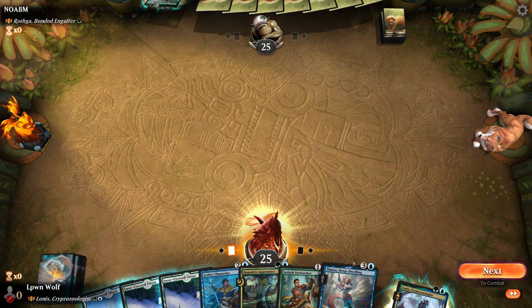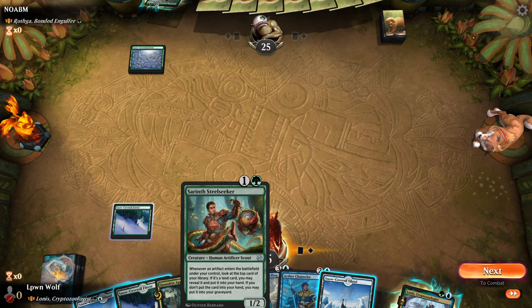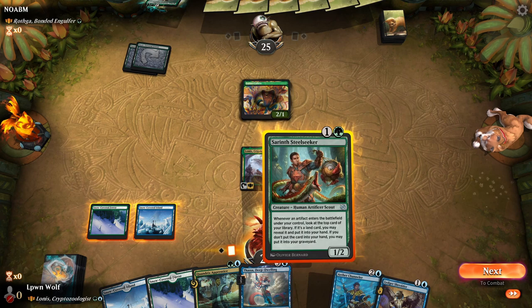Okay, we get to go first. Pretty decent cards, I can't really complain about this. Sarath's Steel Seeker is cool because it says whenever an artifact comes in, look at the top card. If it's a land, put it into your hand. So if we get Lowness out next turn, we can get the Sarath. The Quandrix Apprentice is really similar - whenever you cast a spell, instant or sorcery, look at the top three cards. That's really cool as well.